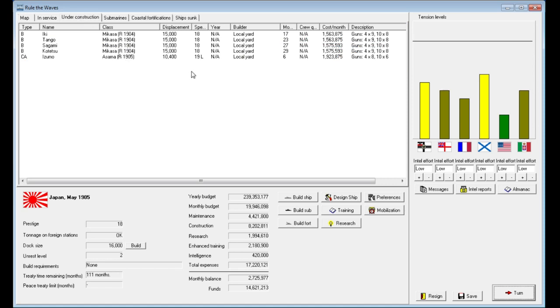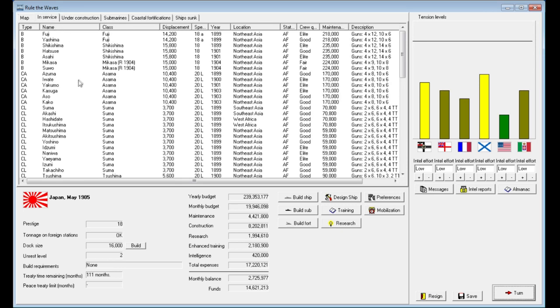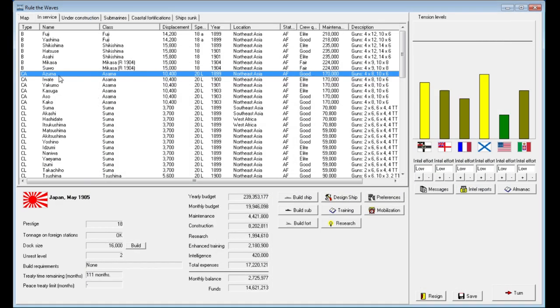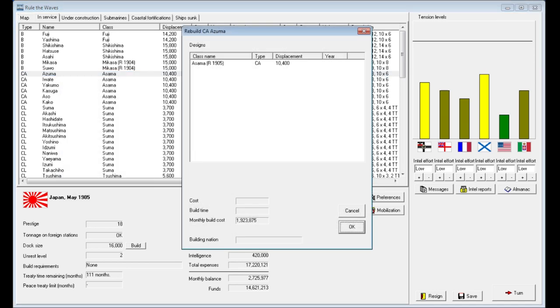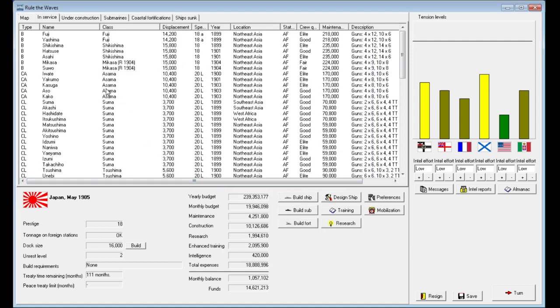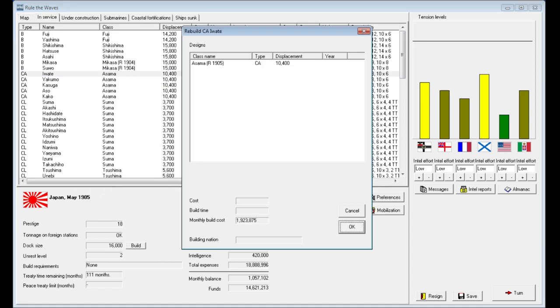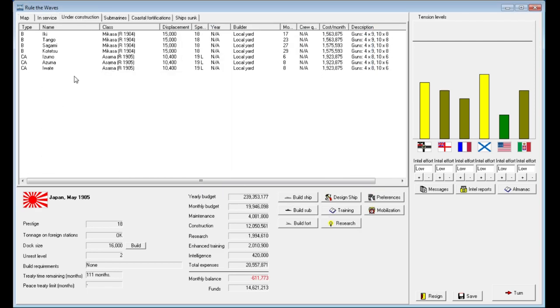Some more of our ships under construction are completed, so now we actually have 2.7 million dollars in spare cash. That's enough to start construction on two more battleships, but instead I'm going to go ahead and rebuild some more of my heavy cruisers with the 1905 rebuild design. It's more expensive because we're doing it domestically, but I'd rather do that than rely on foreign yards. We'll rebuild both of these, so we're going to have three heavy cruisers in dock for rebuilds as well as four battleships being constructed.